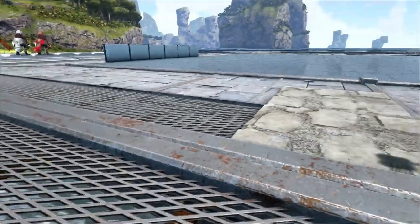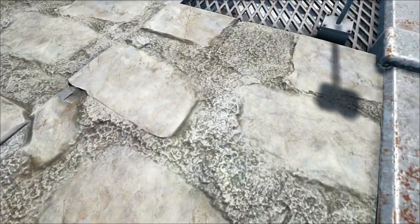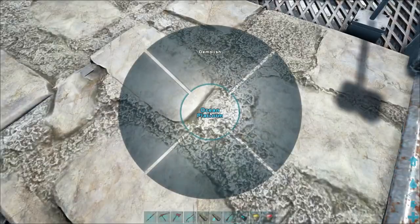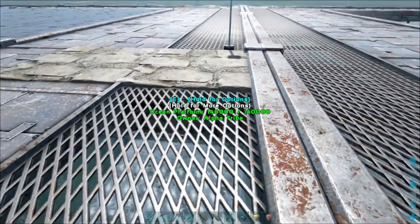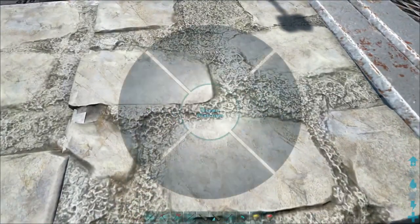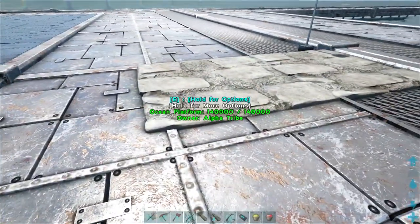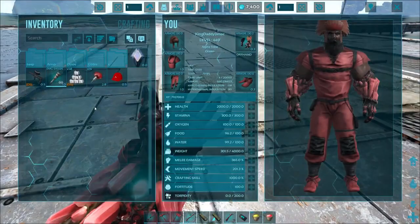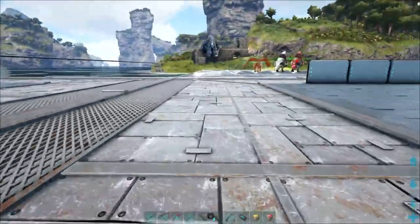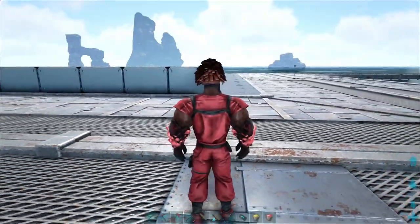The natural snap point for foundations on here is - you can't pick it up. Right now I'm looking at the foundation and this guy is completely stuck in there. There's no way to remove it. I can't demolish it because it's not registering. I'd have to demolish the ocean platform, which would destroy everything. So it's kind of frustrating.